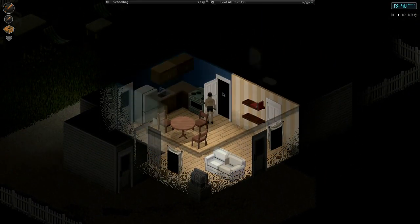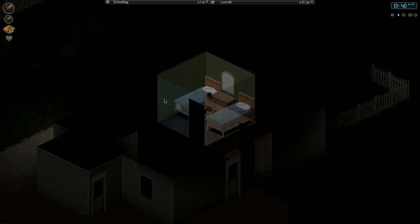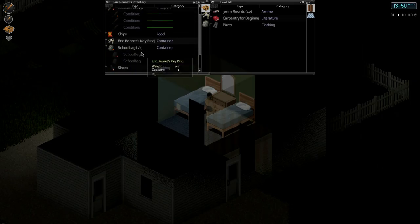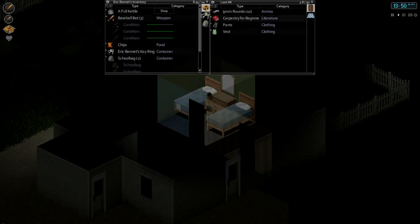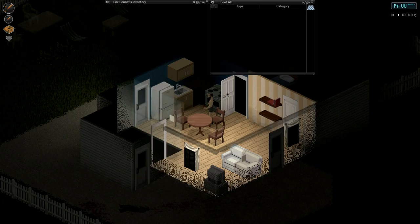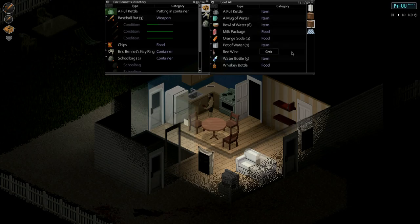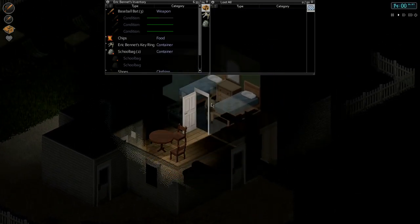Now ammo — where are we going to keep that? I think we will keep that in this bedroom. The reason I chose this bedroom is because it doesn't have a window, so the only way they can get in is through the door. And if that happens then you're screwed anyways. This will be like my immediate bag. Let's put pants in here, let's put the vest in here. Now we've got a lot more weight that's manageable. We've got extra bats.